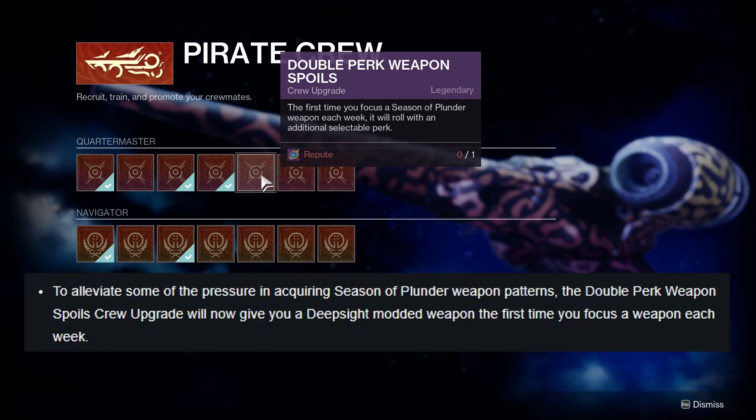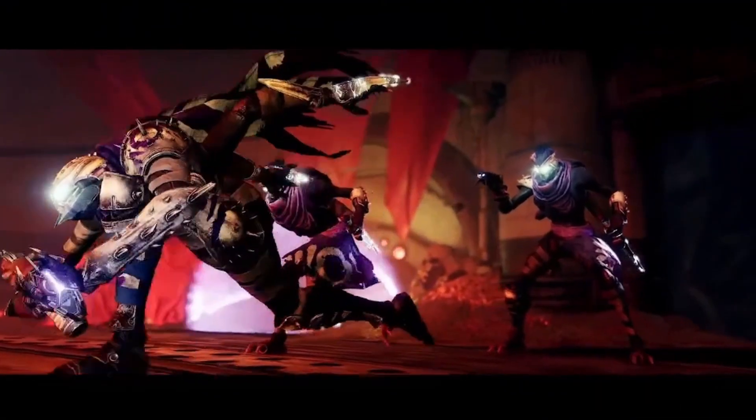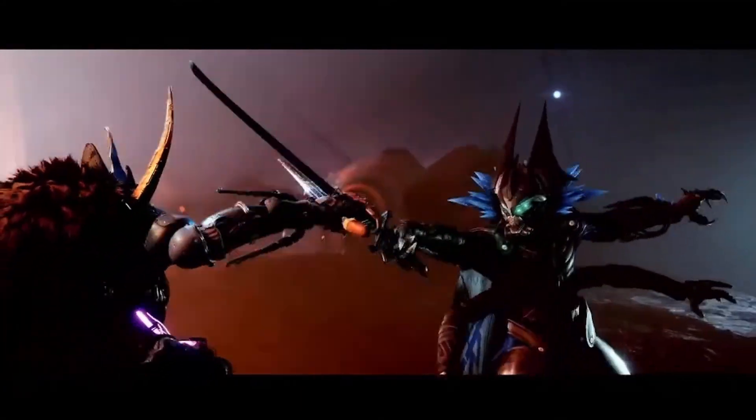Well, that perk is changing — or rather it's staying the same but adding something on top of it. Along with other seasons and the hidden compartment crew upgrade, we can now get an additional deep sight resonance weapon each week and we get to select which one we want. So if you really only care about one weapon this entire season you can target it now, go straight for it, which is super awesome because I was getting a little frustrated not getting any sidearm red borders.